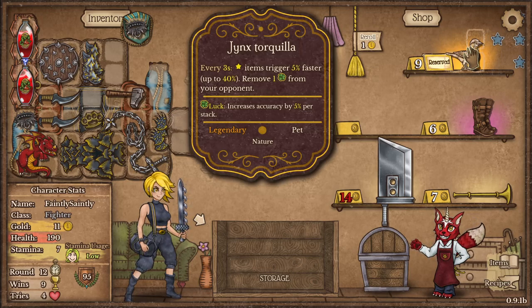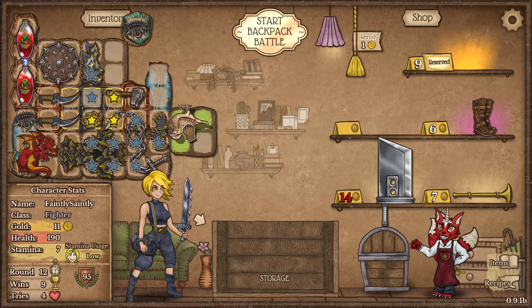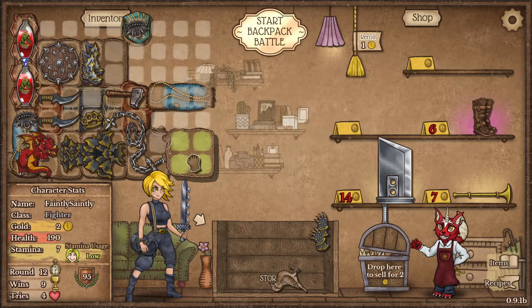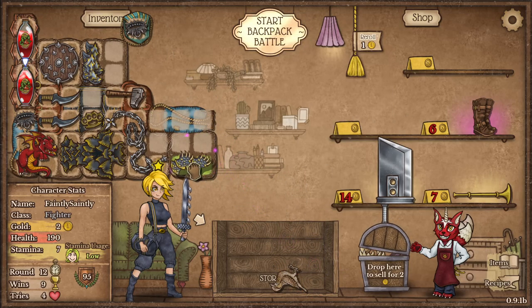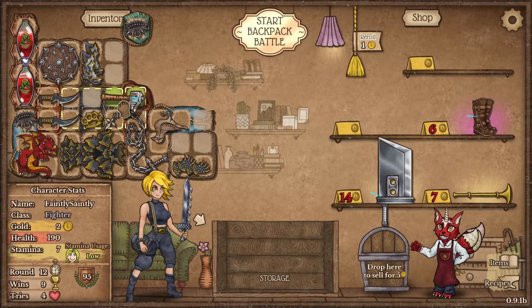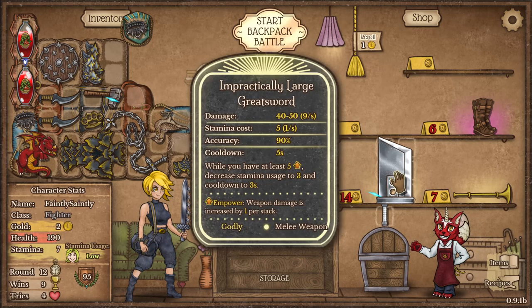Every three seconds, start items trigger 5% faster up to 40%. It doesn't quite reach the knives but now it does — but doesn't reach the hammer. The hammer benefits from that... and the hammer upgrades this! That's ridiculous.